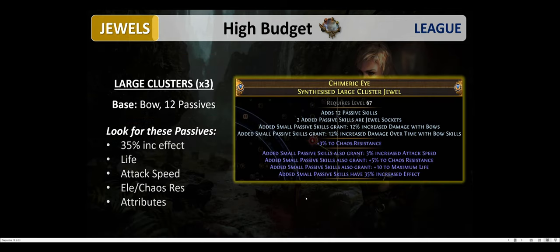For the large cluster jewels on high budget, we can craft some large clusters with 12 passives. The best mods to look for are 35% increased effect, life, attack speed, elemental cause resistances, and attributes. These large cluster jewels are the ideal place to provide the resistances we lack and add a lot of damage and survivability to our build.